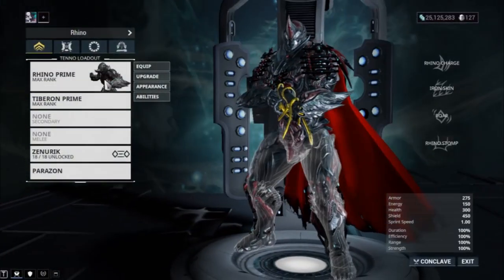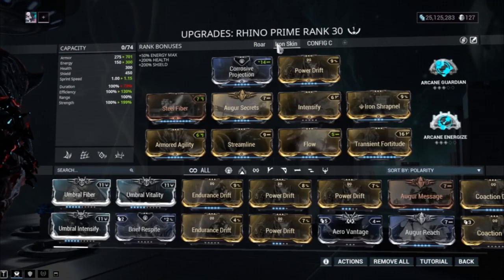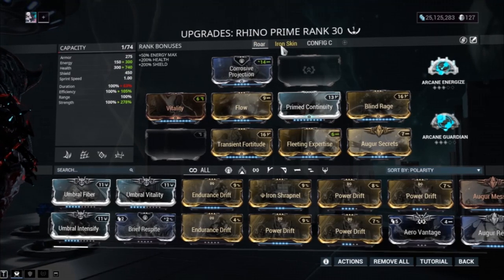I've got two builds for you: an Iron Skin build with zero Forma, and a Roar build. Let's start off with the main one — Iron Skin — to protect yourself in those missions.